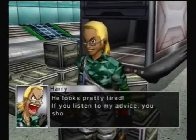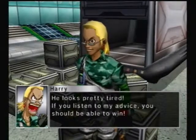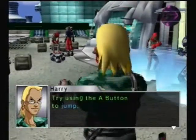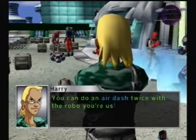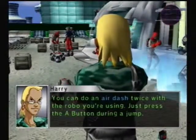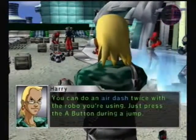He looks pretty tired. If you listen to my advice, you should be able to win. More like, I already know how to play this game, but not the A-button. Try using the A-button. I wouldn't have figured that out. You can do an air dash twice with the robo you're using — just press the A-button. I'll show you guys what the air dash is.